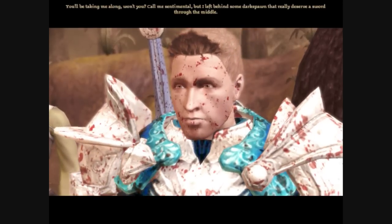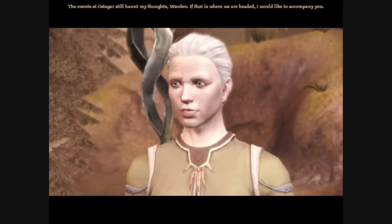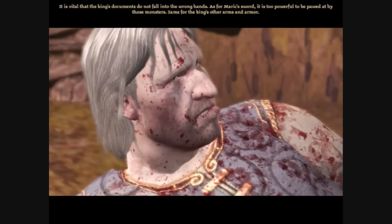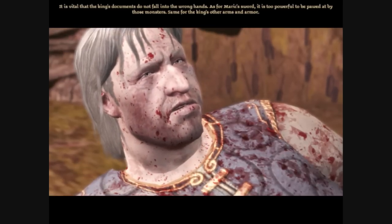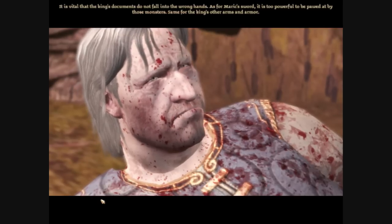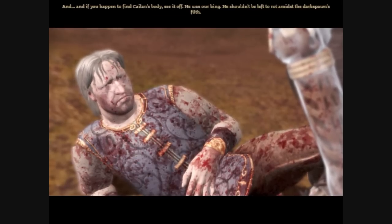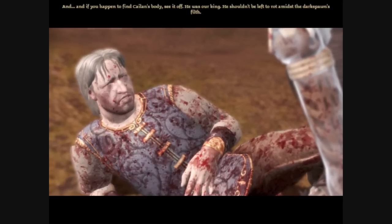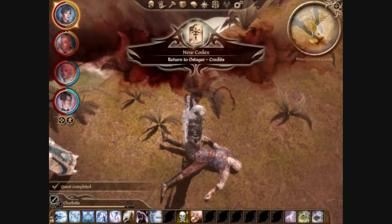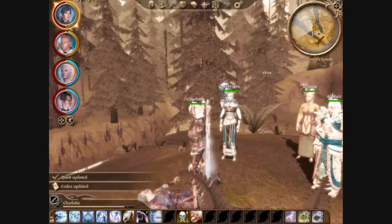You'll be taking me along, won't you? Call me sentimental, but I left behind some Darkspawn that really deserve a sword through the middle. The events at Ostagar still haunt my thoughts, Warden. If that is where we are headed, I would like to accompany you. It is vital that the King's documents do not fall into the wrong hands. As for Marek's sword, it is too powerful to be pawed at by those monsters. And if you happen to find Cailan's body, see it tended to - he was our King. He shouldn't be left to rot amidst the Darkspawn's filth. And thus begins... Return to Ostagar.